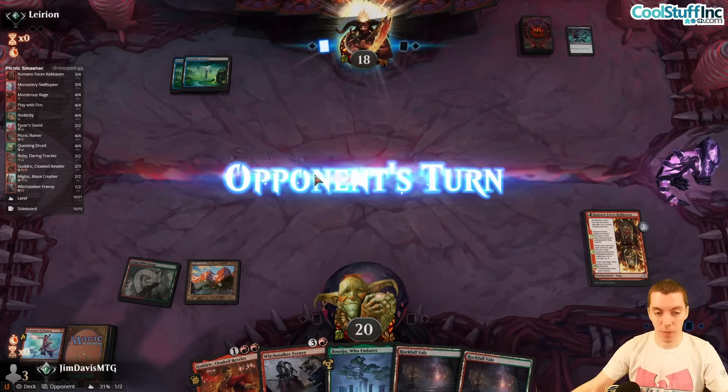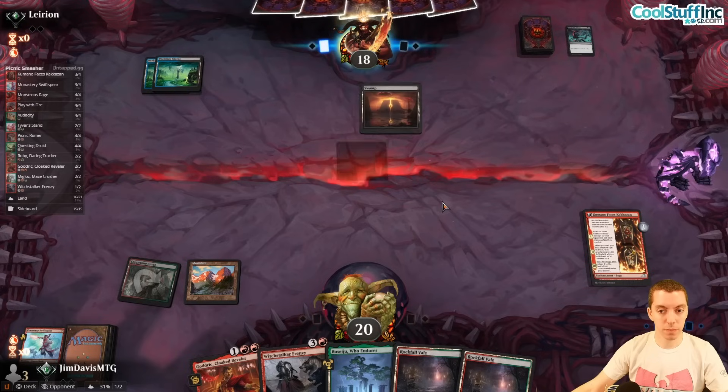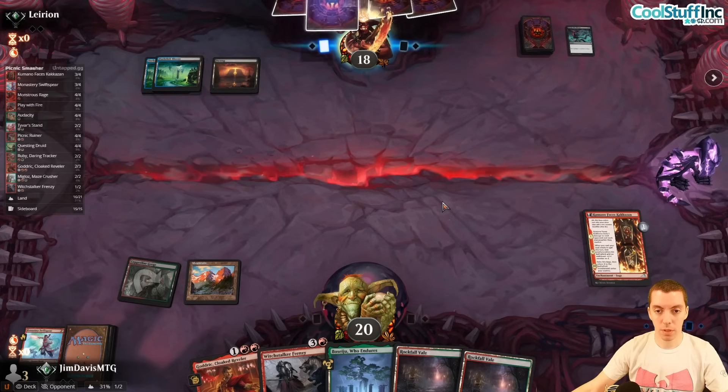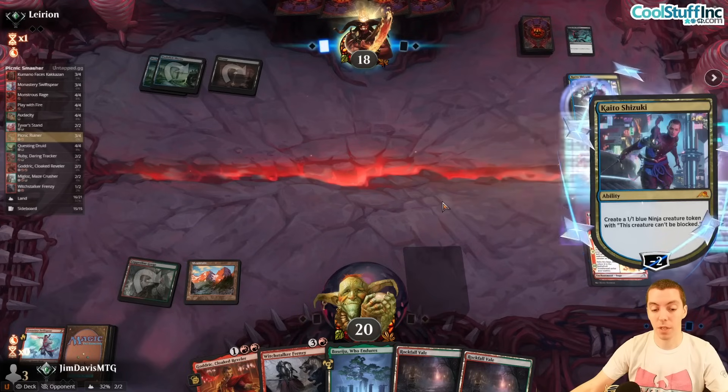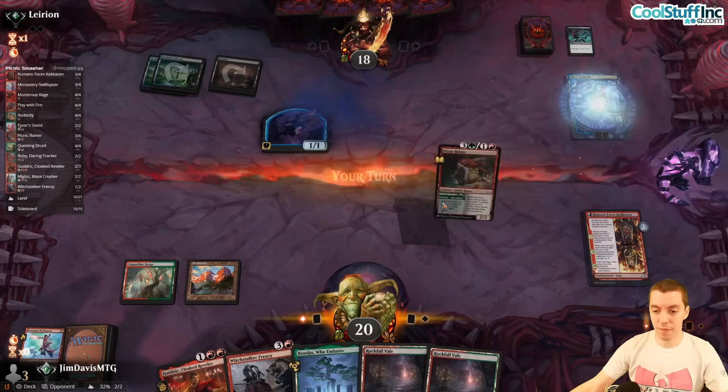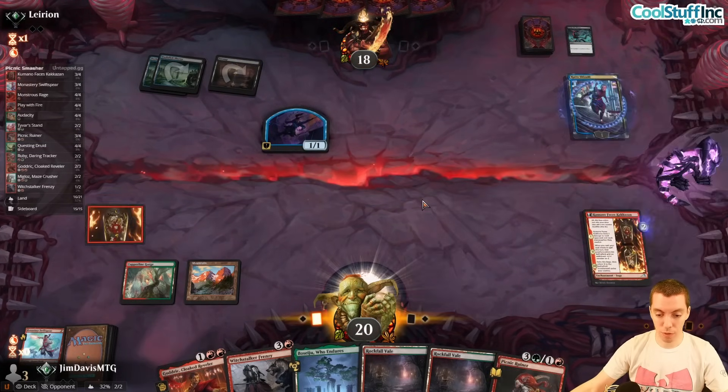Getting hit with Go for the Throat on your one-drop is actually pretty good — happy with that. Just play Lance and go. We've got her next turn with a counter on it, which is cool. We see a Swamp and Kaido with no creature — that's very good for us.